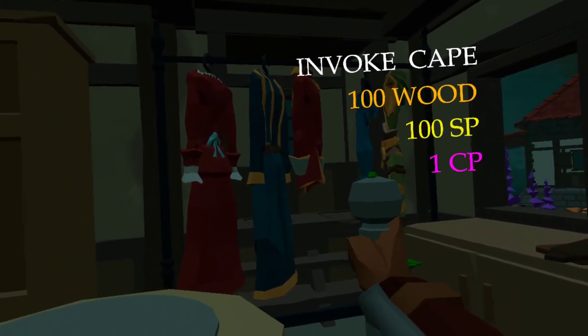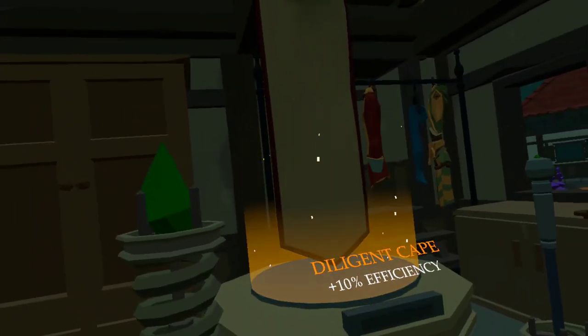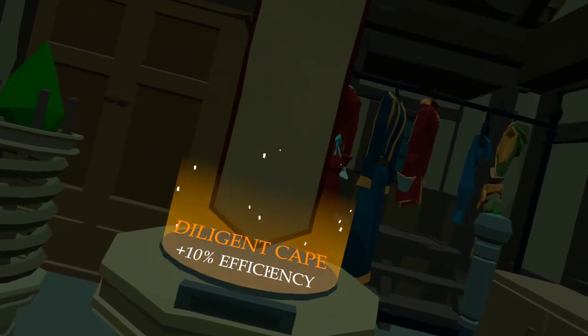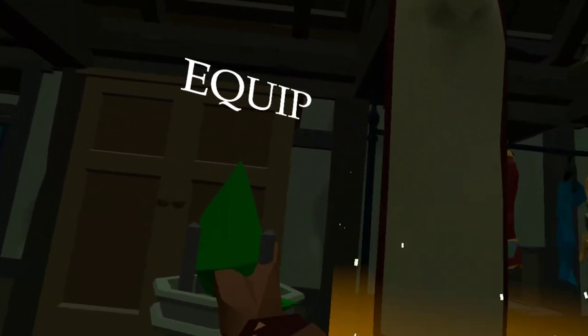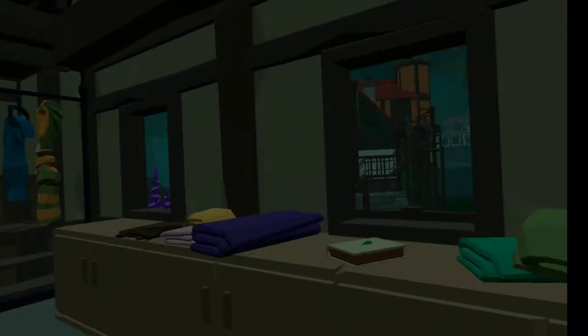I'm going to invoke a cape now - literally all you can do is use the grip button. There you go, and it tells you what stat it is on there, which is plus 10 efficiency. And I think that is either farming or crafting, I can't quite remember that stat, but we're going to equip it. And there you go, you've got it now.